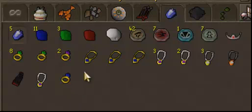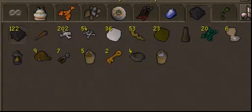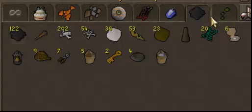My sexy tab, as always — got my rings, necklaces, charms, gems, obsidian cape. My miscellaneous tab — got bones and stuff. Nothing big, nothing fancy.